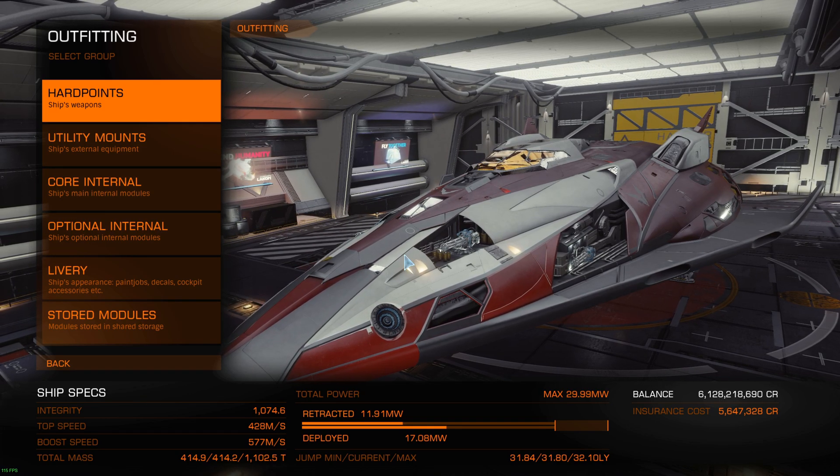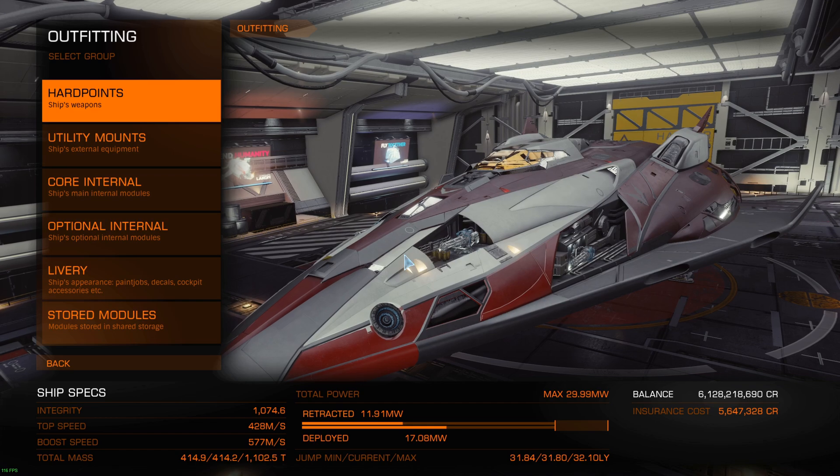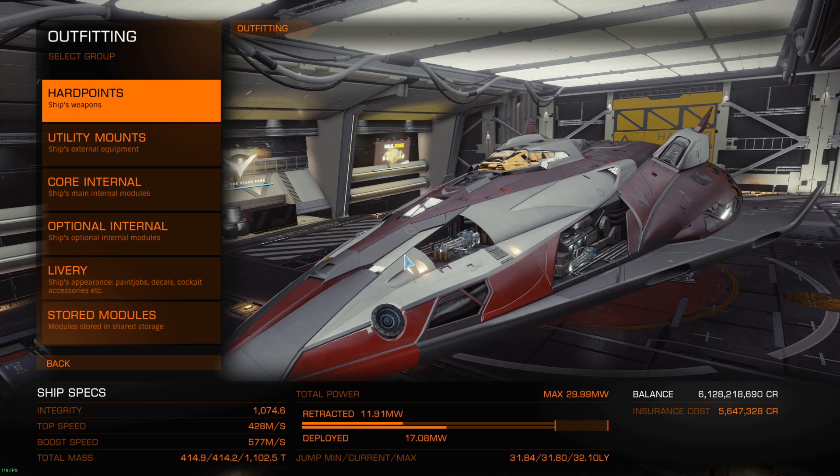Hello! This is a video about shield generator different types. So there's different types of shield generator: there's the normal shield generator, there's the bi-weave, and also the prismatic. And if you're rather new to the game, you might be confused on exactly how they operate, what's the difference, and which one you should use in different situations.